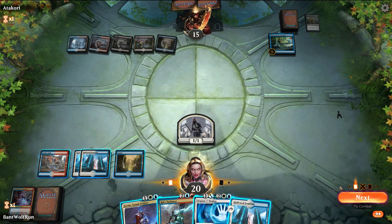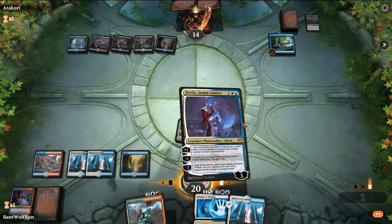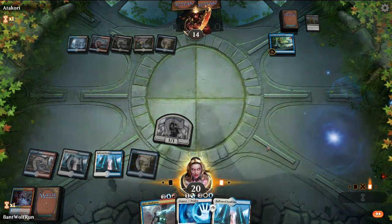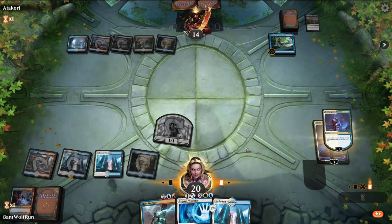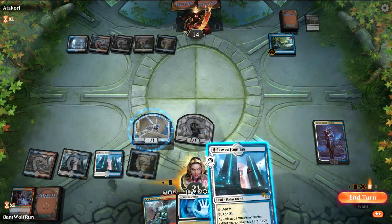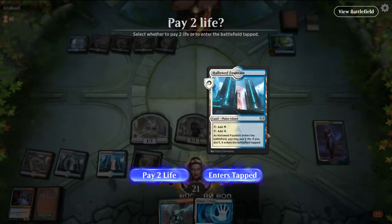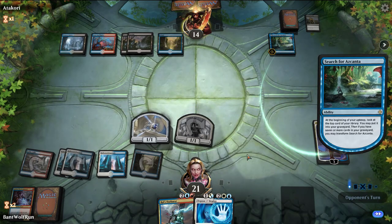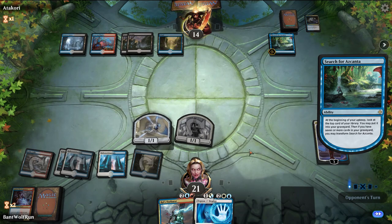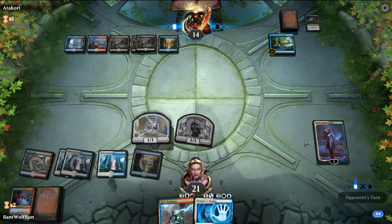Here, let's attack in. Go Dovin. This is where you see the matchup being a lot tougher. They have a bunch of removal — they get Hero off the board. Let's see what they bounce with Dream Eater.